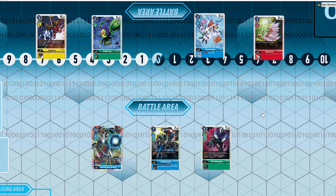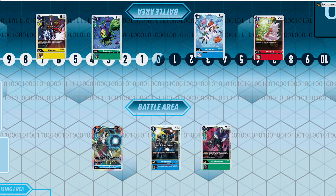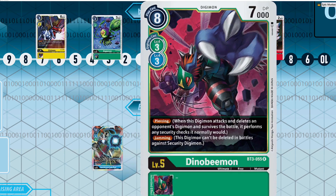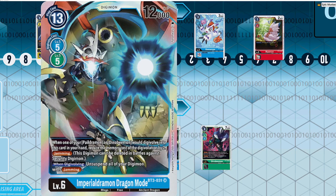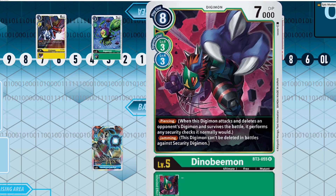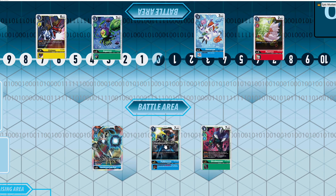My number five pick is Imperial Drummond Blue. This deck is very aggressive and basically wants to spam the board with jammers like Imperial Drummond, Pile Drummond, and Dino Bmon. When you pair these with Imperial Drummond Dragon Mode, who lets you unsuspend everything with jamming, that facilitates so many shenanigans — with Pile Drummond you get to basically attack multiple times in a single turn.